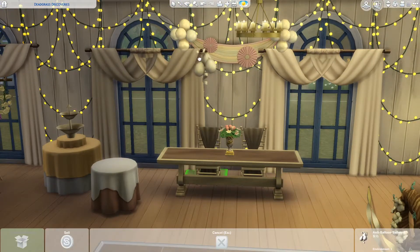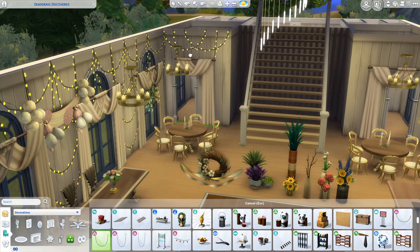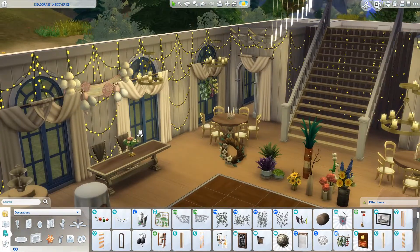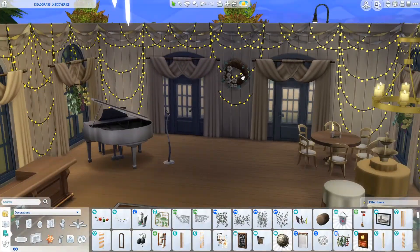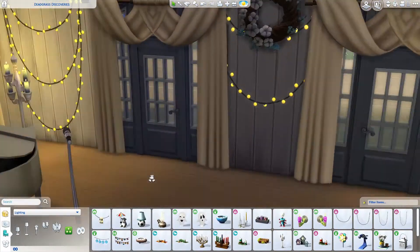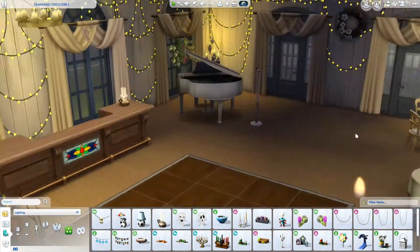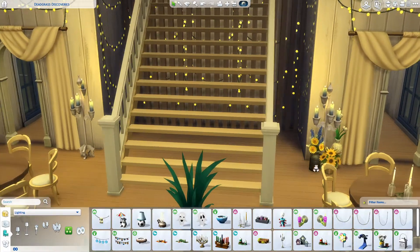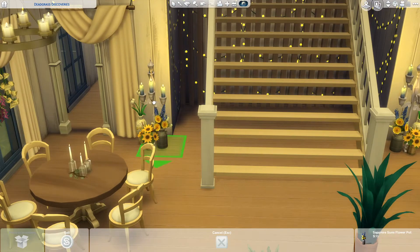I used the buffet table and the fountain from Luxury Party Stuff, so you don't have to cook food if you don't want to — you can serve it at the buffet and do juice or chocolate from the fountain. I also put a little round table near the buffet, between it and the married couple's table, thinking you could put the cake on there for them to cut during the ceremony instead of all your sims crowding into the kitchen. Inside there's lots of drapery, string lights, and candles — I just wanted everything to feel really warm and romantic and cozy.